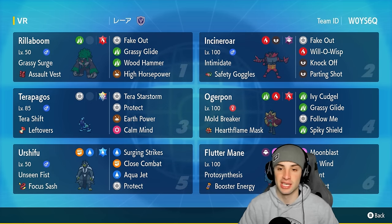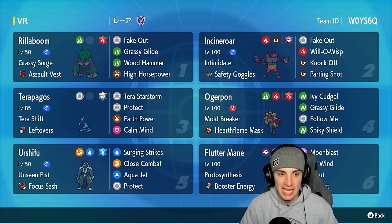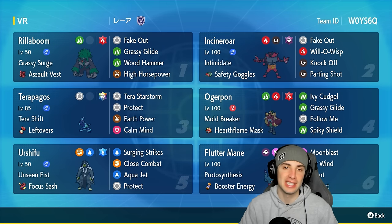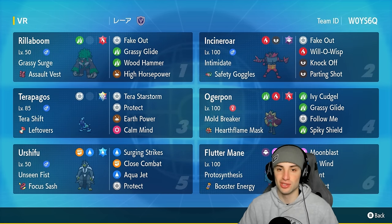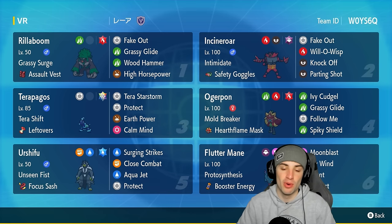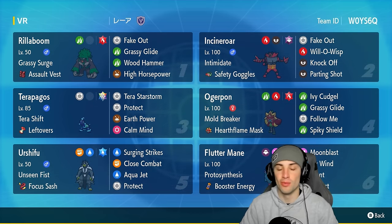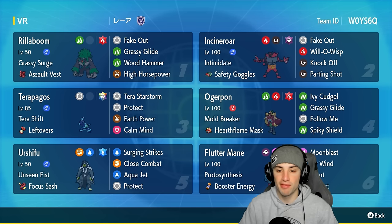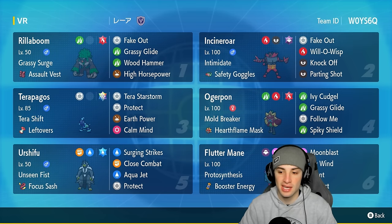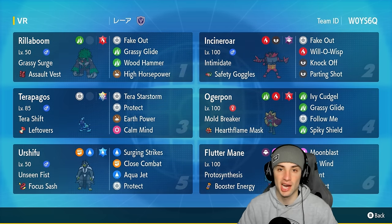We've got fake out users on today's team: Incineroar and Rillaboom. These Pokemon are still here on almost every top tier team — they give you terrain control, fake outs, and attack drops. Our final three Pokemon are Ogrepon with Hearthflame Mask for solid physical attacking, Urshifu with Unseen Fist, and Fluttermane on the special attacking side. This Fluttermane runs Taunt, Icy Wind for speed control, and Moonblast for big special attacking damage.